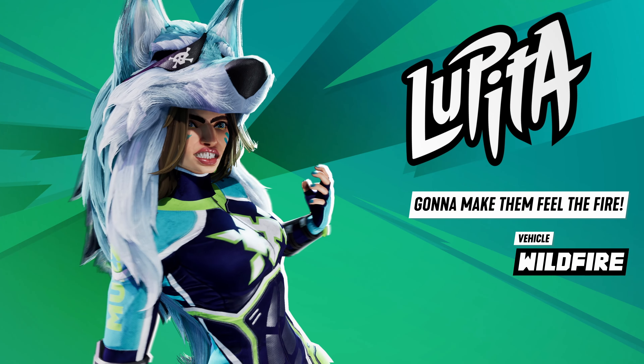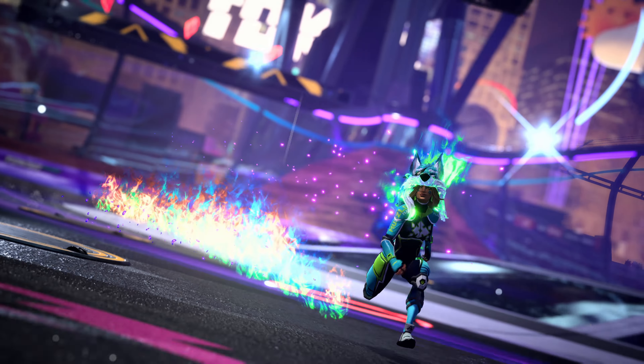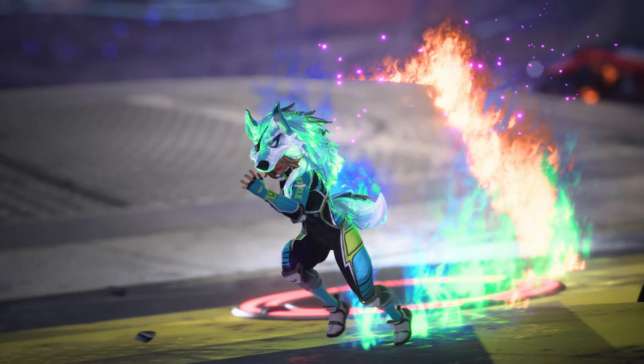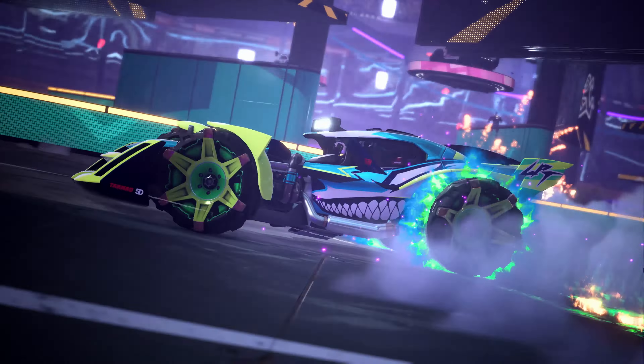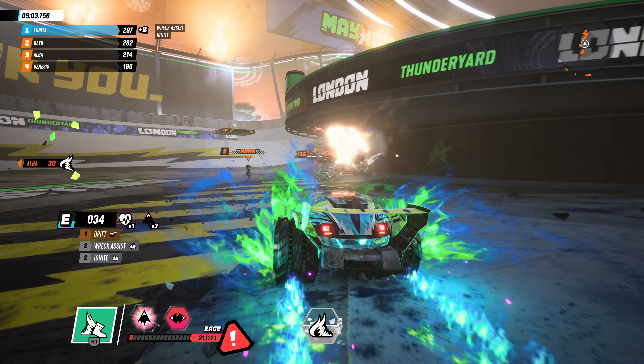If you've got a need for speed, try the Wolf of Rio, Lupita. She's not only quick — she deploys a trail of fire to damage vehicles and KO rivals when her Breaker is activated. Summoning her hero vehicle Wildfire, you'll upgrade to Dual Infernos which dish out maximum damage and leave the competition crispy.